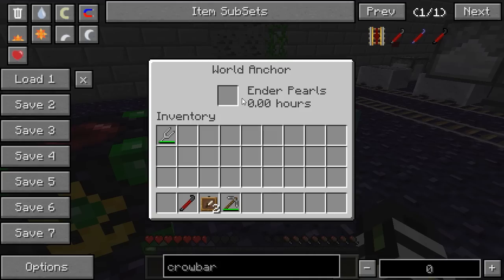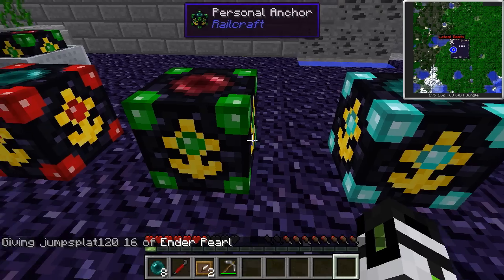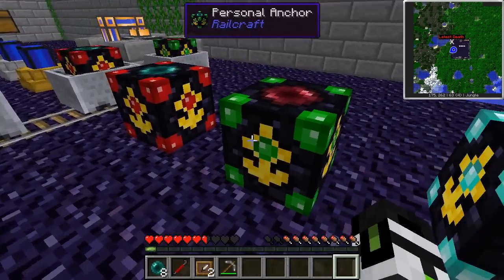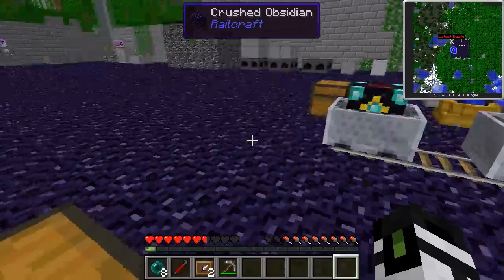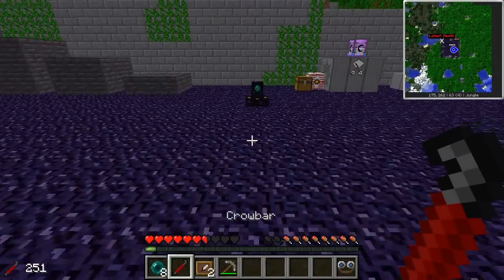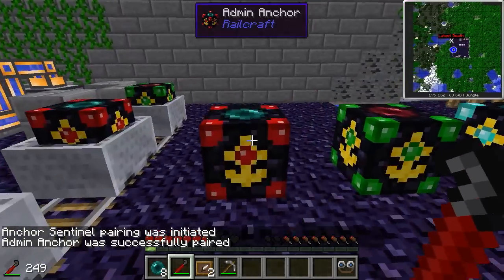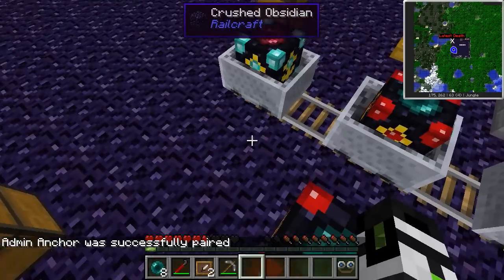Anchors, both personal and world variety, need enderpearls. One enderpearl is about 12 real-time hours. You can also use anchor sentinels with world and personal anchors to define a long strip of chunks to be loaded. You place an anchor, place a sentinel way over there, right-click on the sentinel, then right-click on your anchor, and it will say it was successfully paired. Now all the chunks in that line will be loaded.